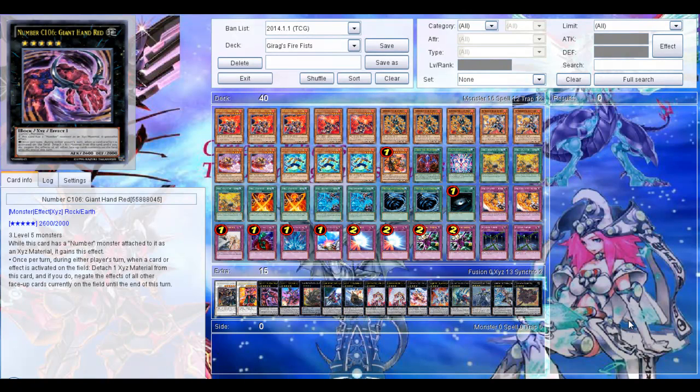Hi! This is my second deck profile of my Saga of the Seven Barian Emperors series. As you can see, it's a Firefist deck. Girag never used this archetype. Unfortunately, the Girag main deck cards aren't even released or shown yet, and probably they will never be released. So I had to think of something that could fit that character.